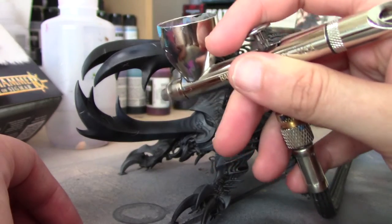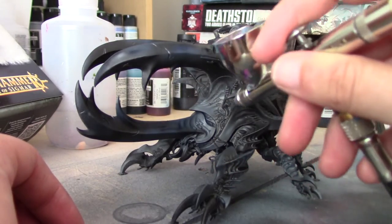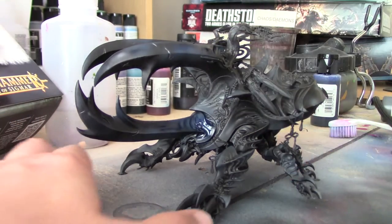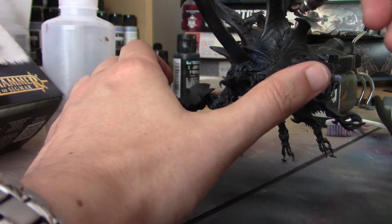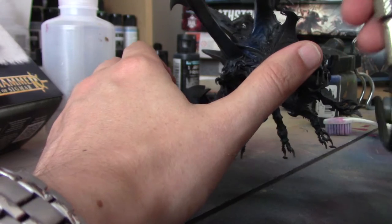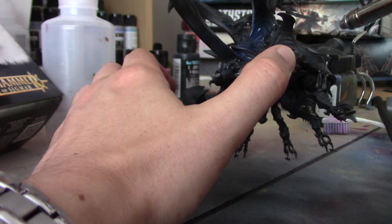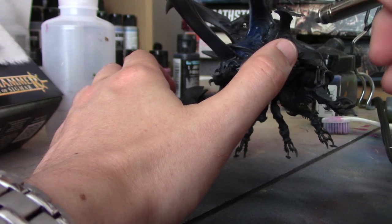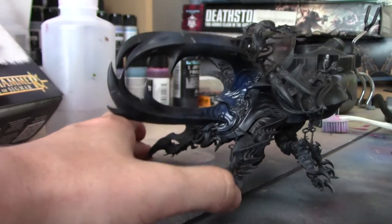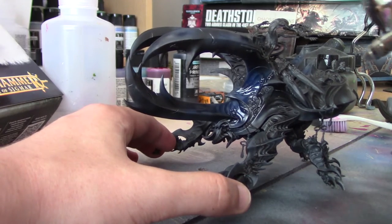Also in this tutorial I'm going to be doing some areas with purples, essentially following the box art slightly for that. So if you want to paint yours exactly the same as I do, look at the box art to see where the purple areas are and don't paint on them during this step. If you notice an area has gone quite blue and a bit heavy with the grey, once it's dry just give it a wash or two of Nuln Oil and that will bring that colour down.